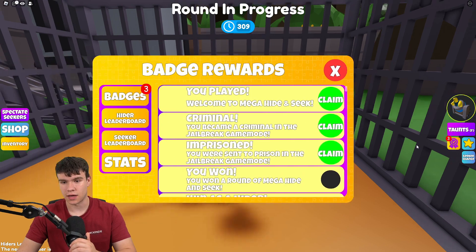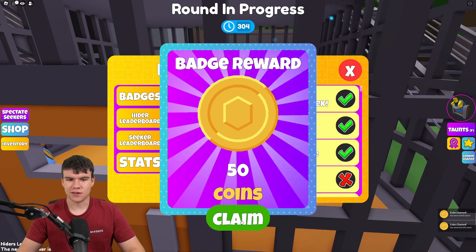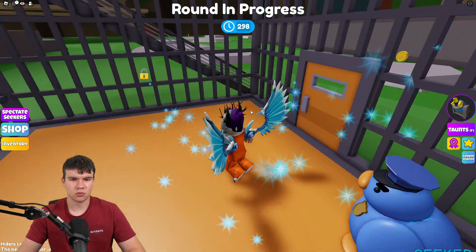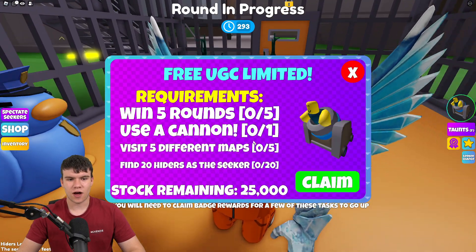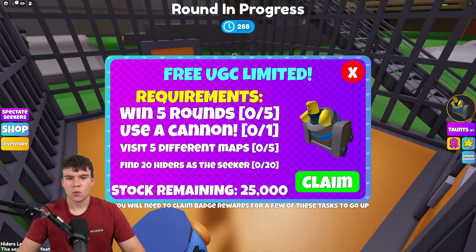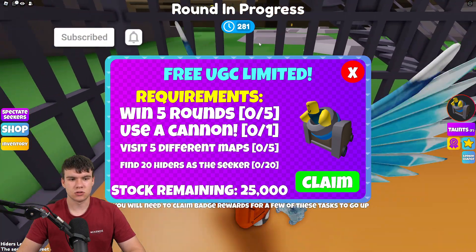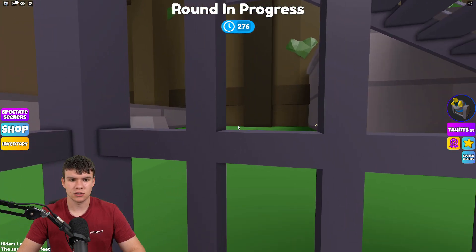I'm going to be showing you guys how to get this. In order to do this, it would be a lot easier if we didn't get found straight away. Of course, the Seeker spawns on us. But essentially, what you need to do: visit five different maps — that's just play the game and go through five different maps. Win five rounds — just either don't get found or find everyone before the time ends. Use a cannon — the cannons are around the map.